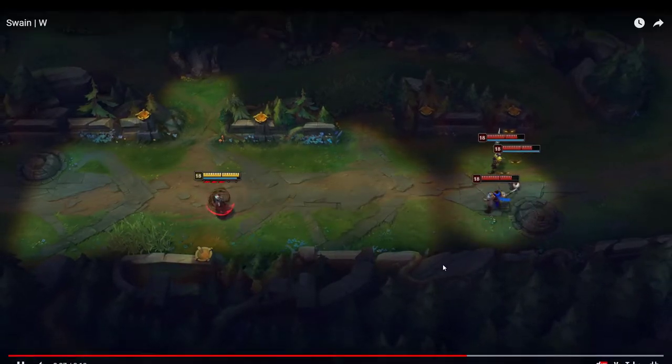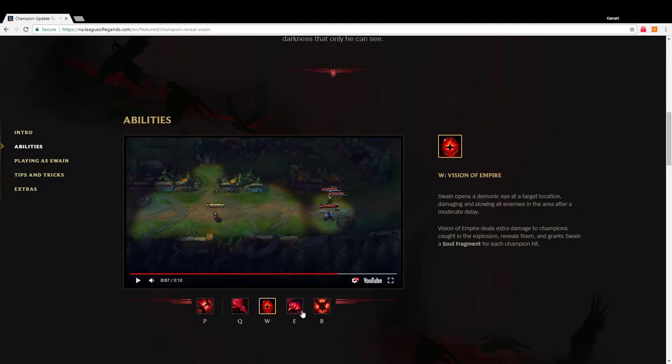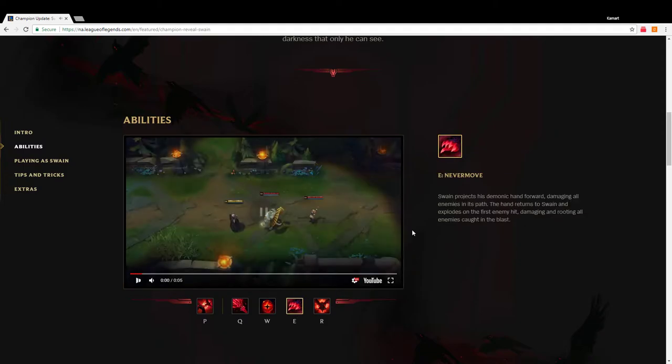You got three soul fragments off that. It doesn't show how much they're slowed for, but I think it's cool that he gets soul fragments off pretty much all his abilities. His E — Nevermore — Swain projects his demonic hand forward, damaging all enemies in its path. The hand returns to Swain and explodes on the first enemy hit, damaging and rooting all enemies caught in the blast.